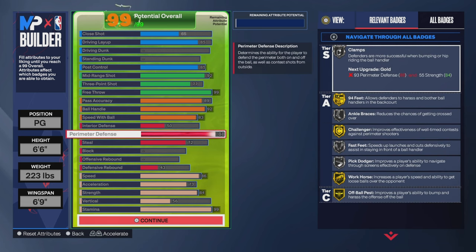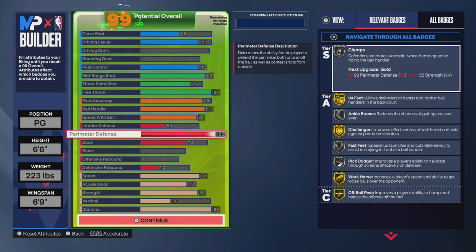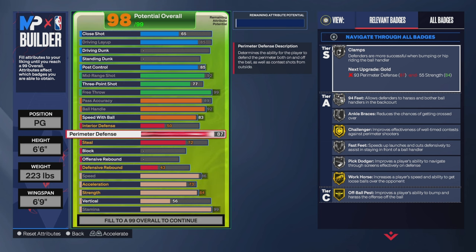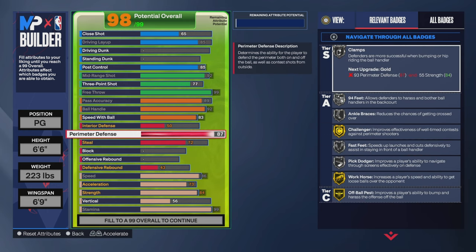Down to the defense. We got 88 perimeter defense — 88 gets you Gold 94 Feet, 87 gets you Gold Challenger, 86 gets you Gold Workhorse, and 85 gets you Silver Clamps. So you can choose between 88 and 85. I just went with 88. Also, once you get to 87 that's when they start calling you a two-way. So if you don't want to be called a two-way, you can drop below 87 and they just call you a slashing playmaker.